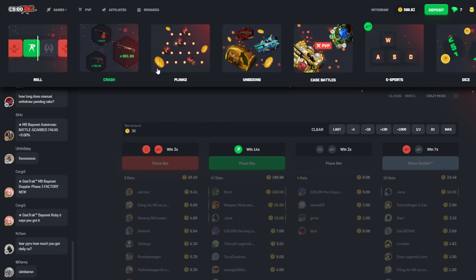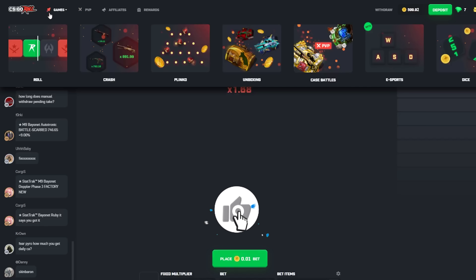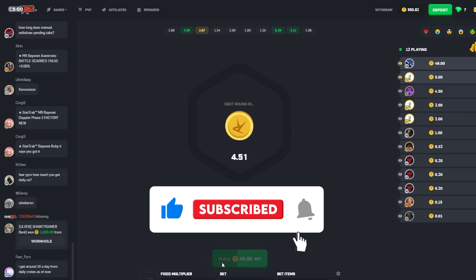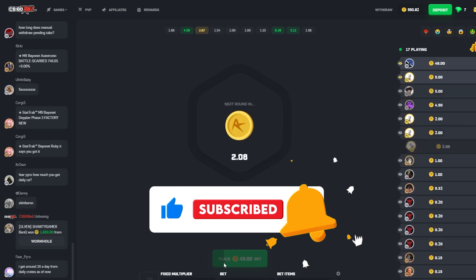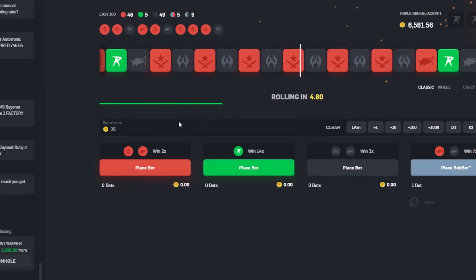Let's warm up with a quick crash bet, pal. It's glowing as well. Let's go 49 coins — maybe like a 5x. A 5x is a nice little balance boost, come on. Alright, that's not a balance boost, pal.